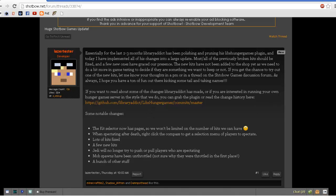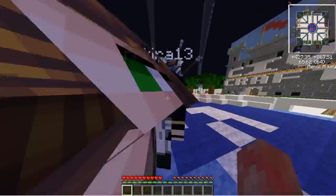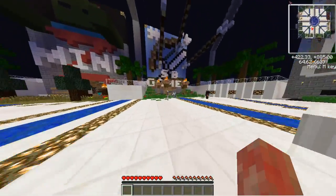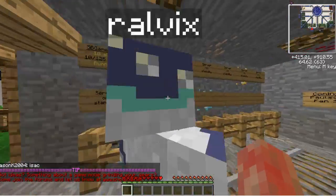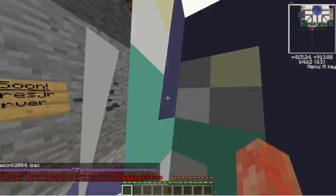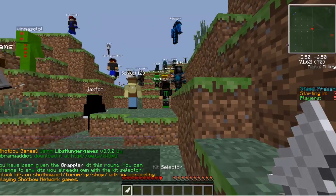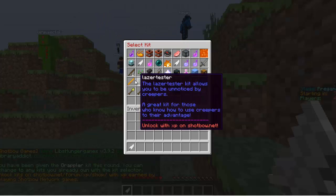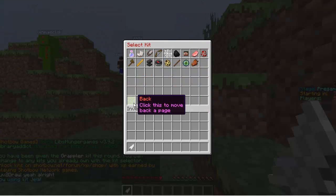So now what we're going to do is exit out of that and take you into the game, and I'm going to show you the new kits and some of the features. I can do it in a minute and 30 seconds. So here you go — this is the new kit menu. There's the page; that's how you go forward, and that's how you go backward.